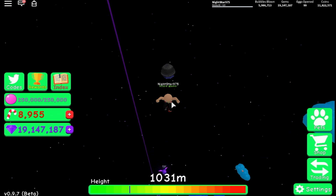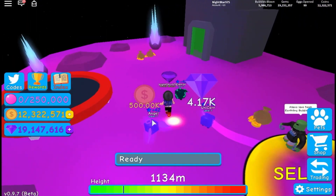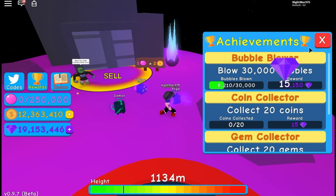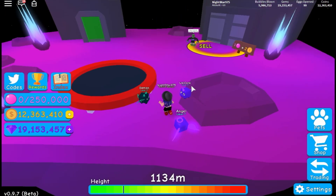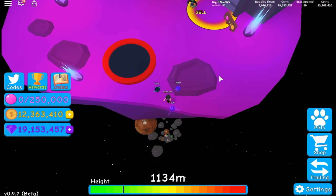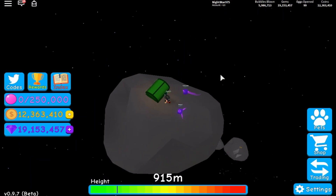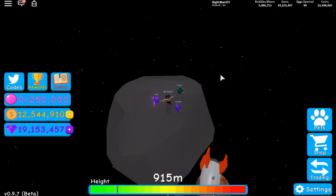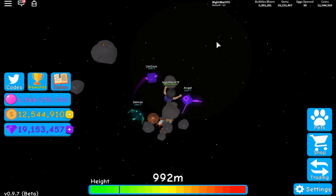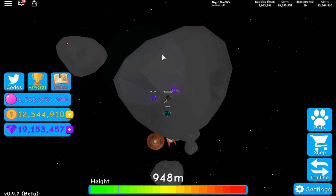Gaming Days is exploring what looks like a planet or the space area. NightStar explains that if you pass through space, you can sell for double the coins where she is. Gaming Days keeps falling and has to climb back up. NightStar encourages her: 'You can do it! Come up here and sell for two times the money!'